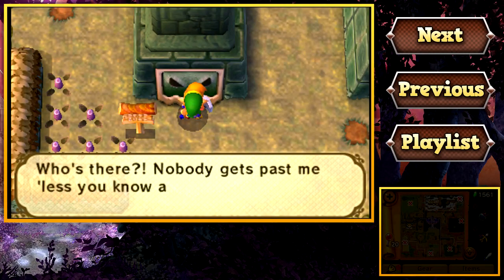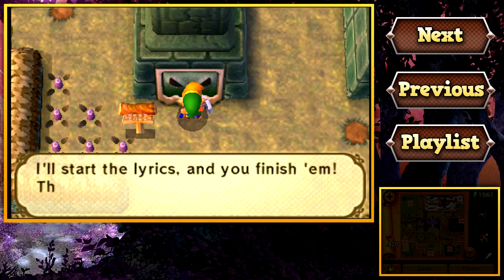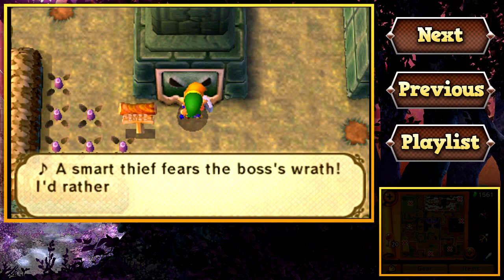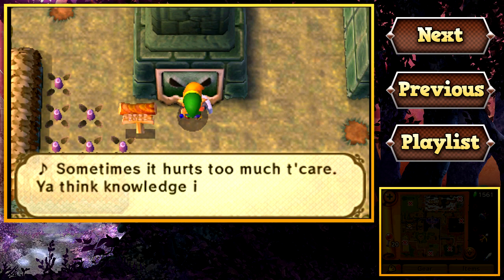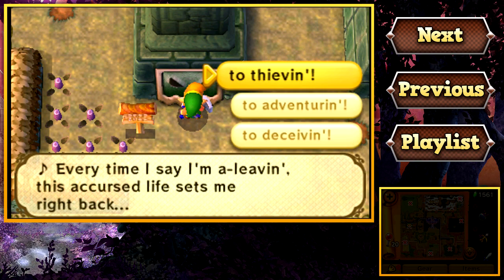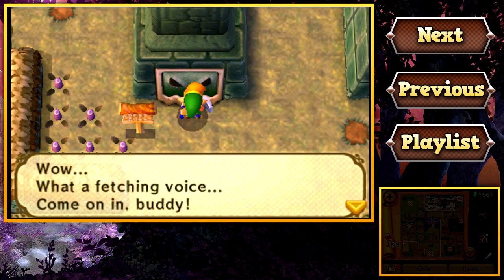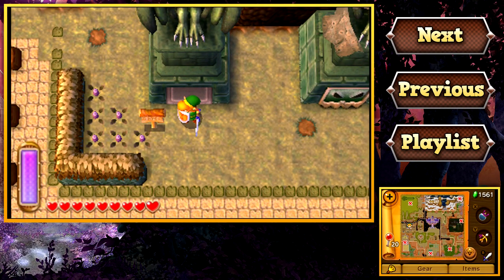Who's there? Nobody gets past me unless you know all the words to the Ultra Secret Thief Password Song. I'll start the lyrics and you finish them — here we go. Ahem. 'A smart thief fears the boss's wrath. I'd rather be on a cliff, walking a narrow path. Sometimes it hurts too much to care. You think knowledge is power, but it's really despair. Every time I say I'm a-leaving, this accursed life sets me right back to thieving.' Wow, what a fetching voice — come on in, buddy! And there you have it, guys — we've done it. We can now enter the first Lorule temple, the Thieves' Den.